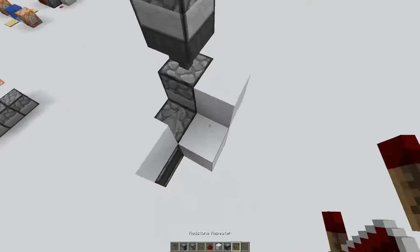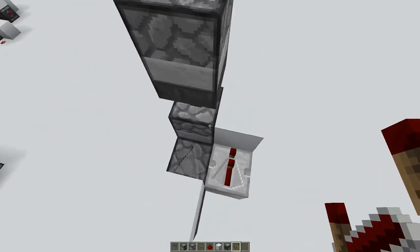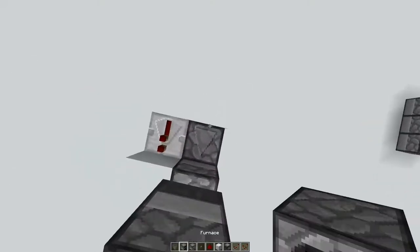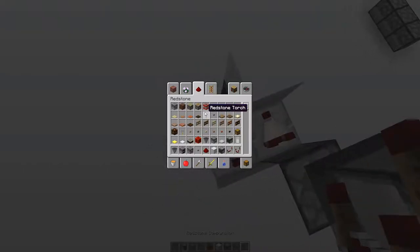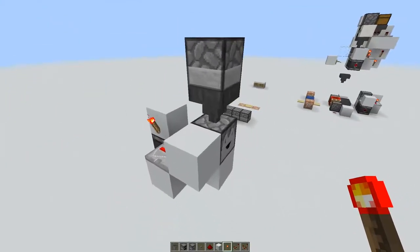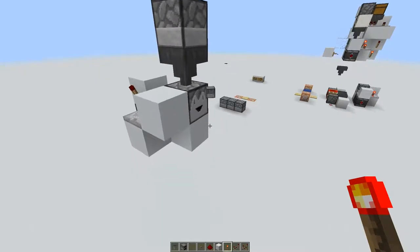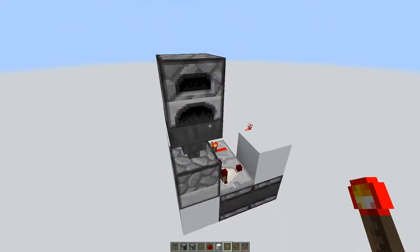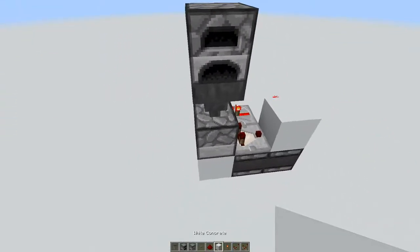You need to put a repeater facing into a block that goes into the dropper. And then you need a comparator that goes here. Now, whenever it has items it will throw them out, but whenever it doesn't have items it will not click. That's the first part.